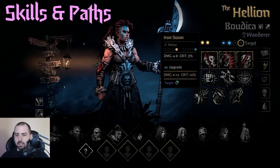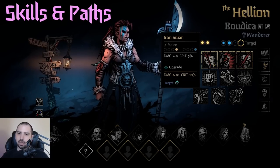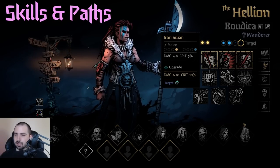Iron Swan is good just for the upgrade to get the combo — that's really good. Just 6 to 10 damage is pretty good for backline enemies, and comboing them for someone else is always good. So definitely not a bad thing to spend early mastery on.